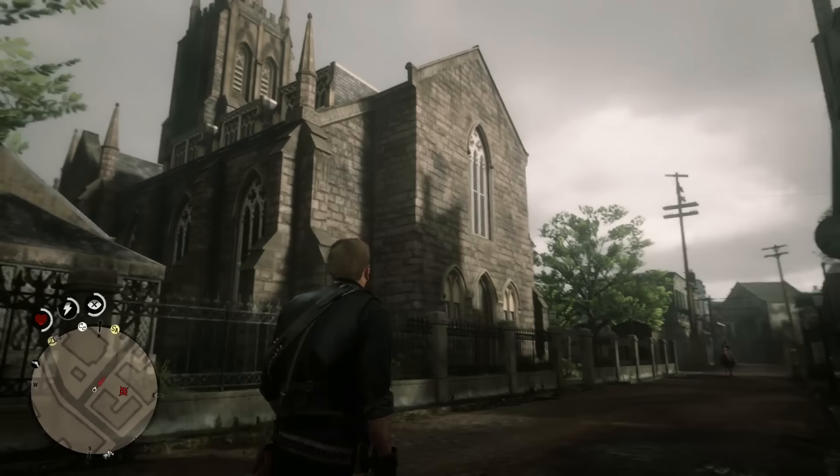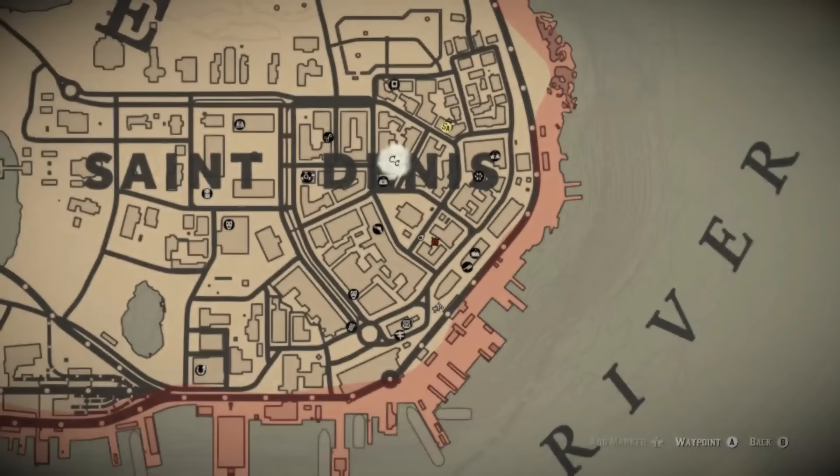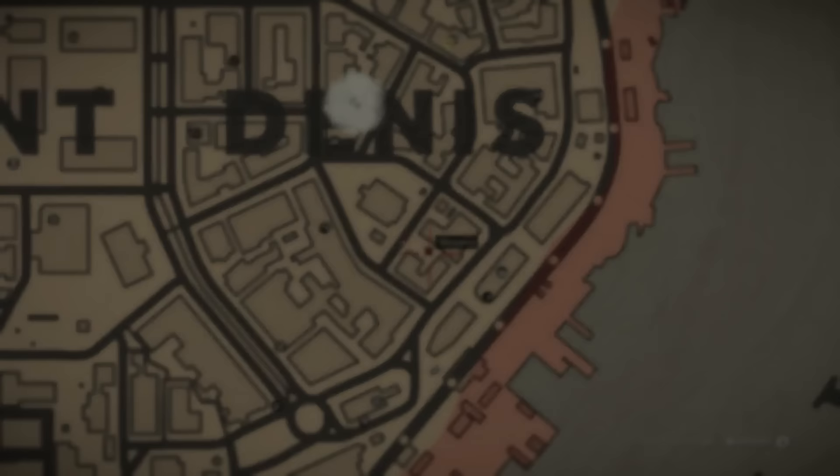Once you've got all the diary entries, it will draw a sort of pentagon star map, and in that pentagon star map is the specific location of the vampire himself. The exact location is directly across from the church — there is a little garden-ish area in the back alleyway.